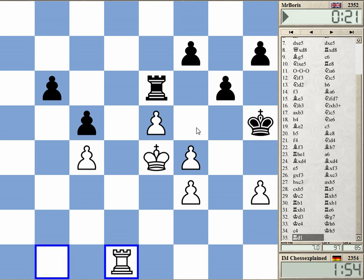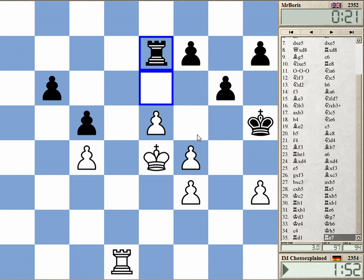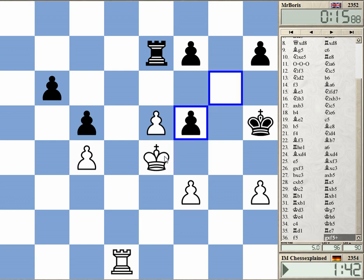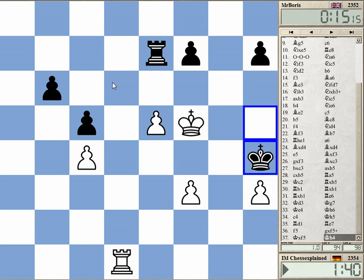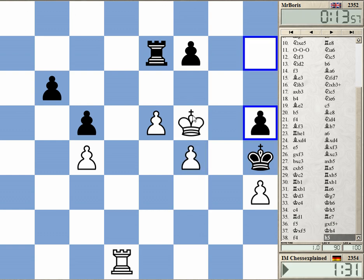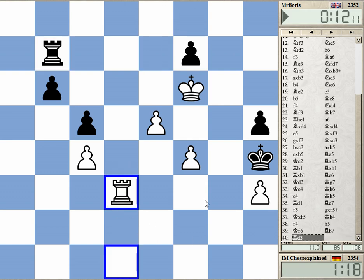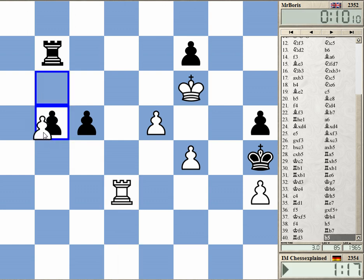Rook d1 to d7, rook d6 — this first. The rook on d6 is not doing so much really. How to minimize his counterplay? Maybe rook d3 — yes, this is good, keeping this pawn. And he really has no good move.